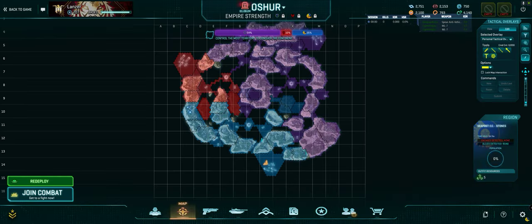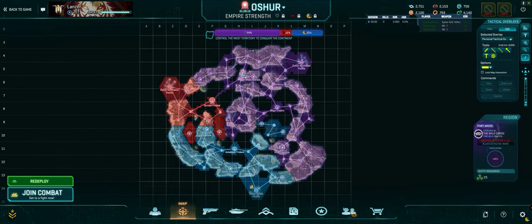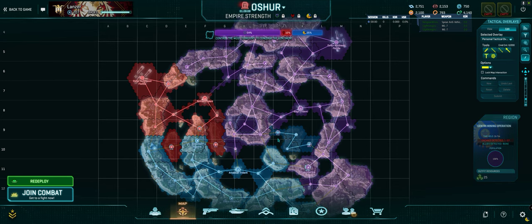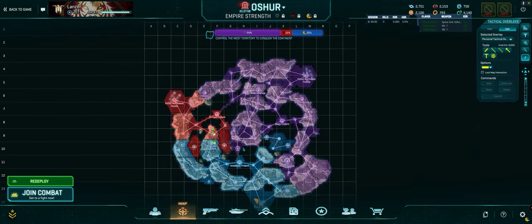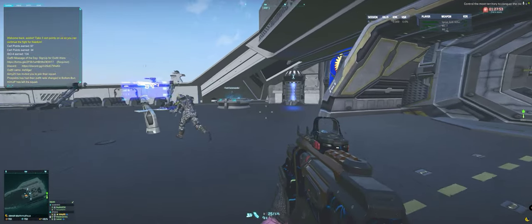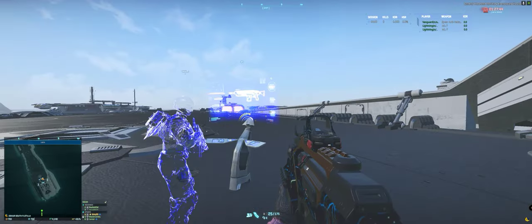So Osher is a water planet — a continent — and it has a lot of little islands with a lot of space in between. But ironically, all that space means that there is a ton of armor and air all over the place.